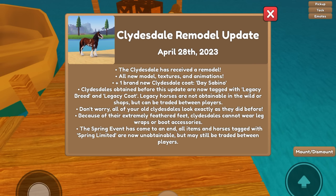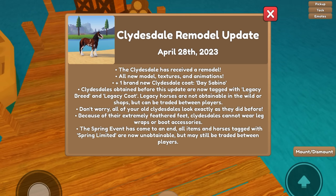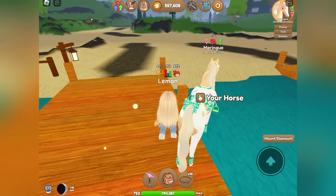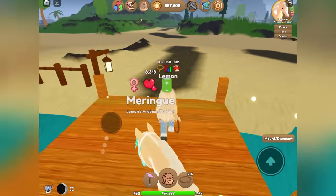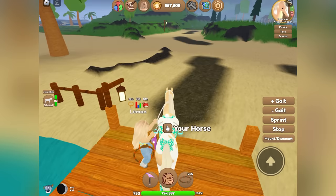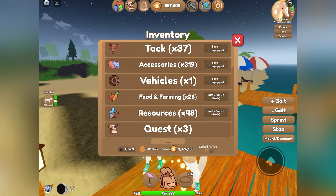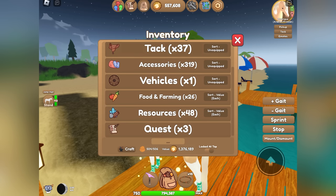And up there we have a look at the brand new Clydesdale — I'm assuming that is the new Bay Sabino coat. They also remodeled the little Robux token, the passes, the backpack button, and it looks like they remodeled all the little icons in the game.